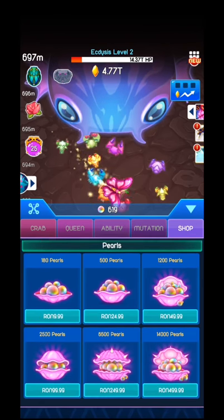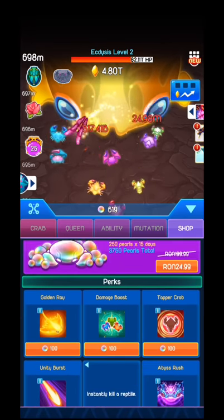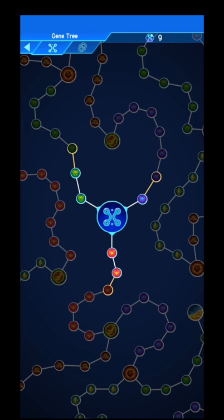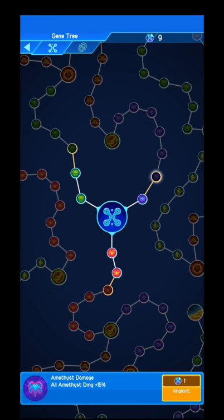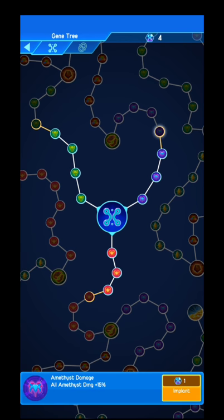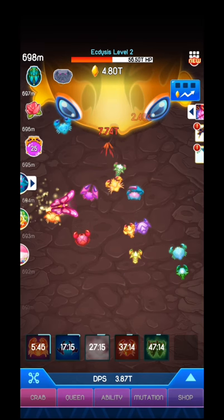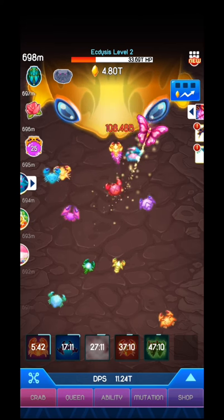You have the shop over here where you can spend your money but also your pearls. Right now I have around 90 pearls and I can buy different kinds of things. Over here we have the gene tree — I can implant different kinds of skill points and all my soldiers will get that specific amount of bonus. You have three fractions: cornet damage, emerald damage, and amestis damage. Those points you get from events and also when you restart the game.